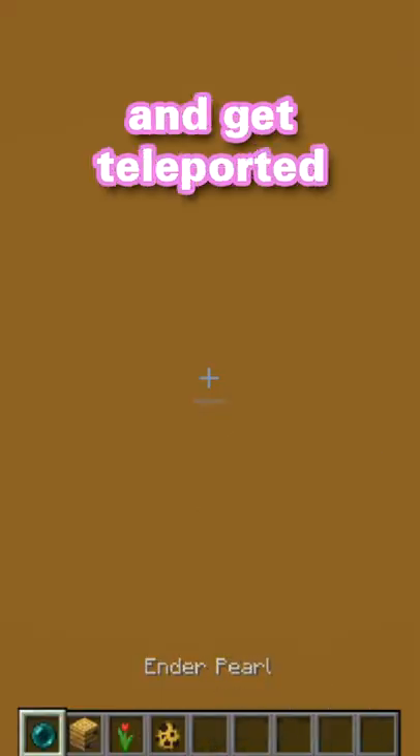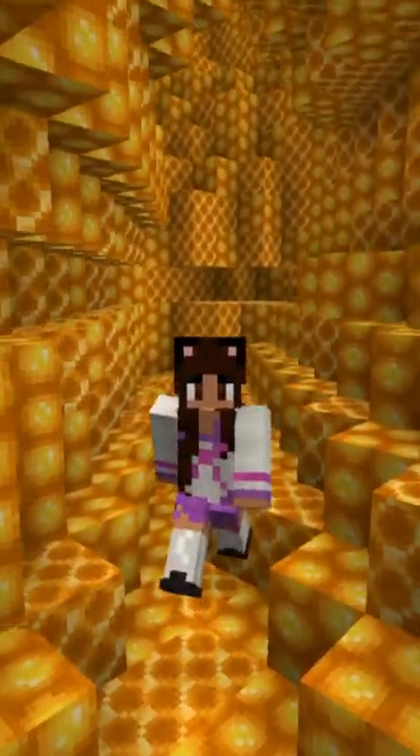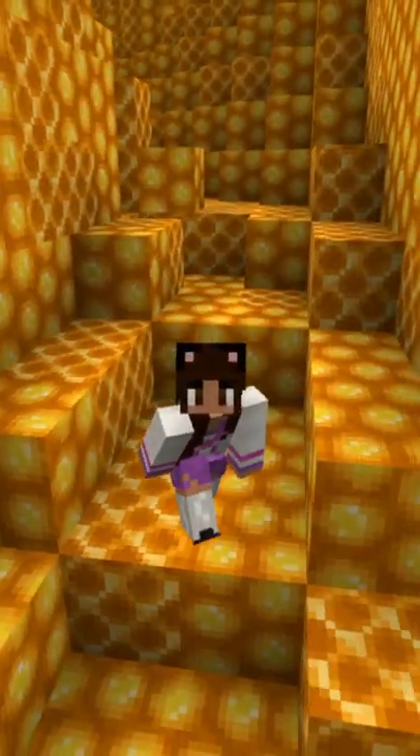Throw an enderpearl at a beehive and get teleported into a bee-filled dimension. The Bumble Zone adds a dimension entirely inside of a beehive.